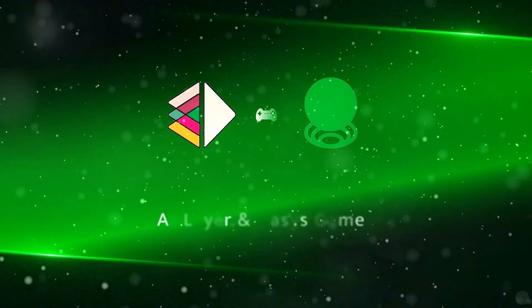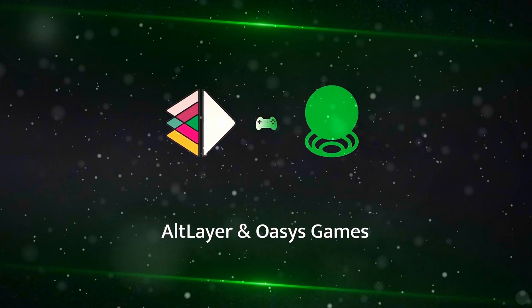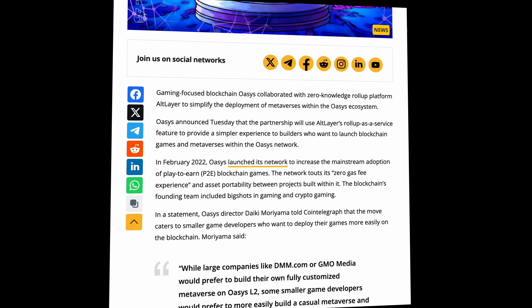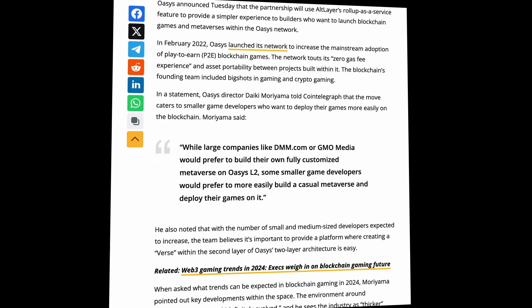Oasis Network, built specifically for on-chain games, will use Altlair RAS to bring custom rollups to game developers, simplifying blockchain game deployment and development processes.